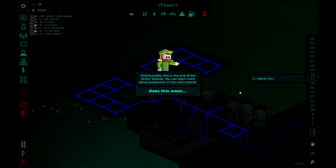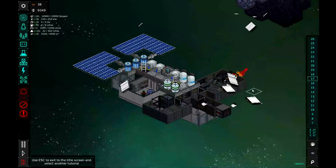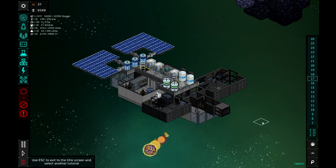Unfortunately — this guy just has bad news after bad news. You'd think for a space station we would put a lot more effort into it before putting it up in space. Unfortunately, this is the end of the utility tutorial. You can learn more about production in the next tutorial. Enjoy the meteor shower! Alright, so I will let those meteors come in — and there goes someone flying off into space again. We will let the meteors come in and destroy the rest of the space station.